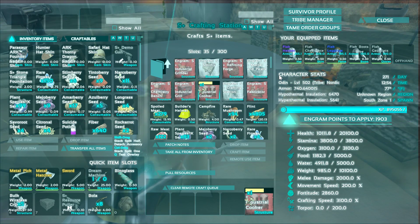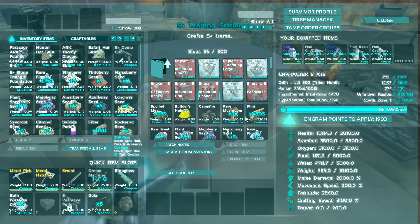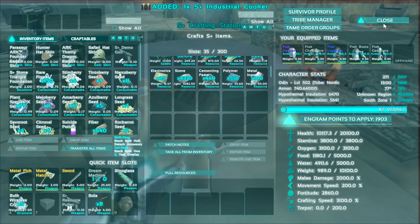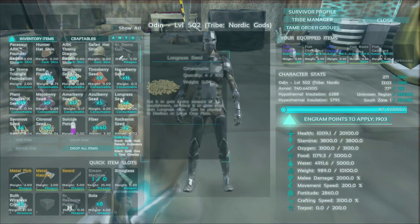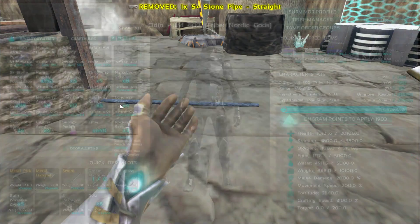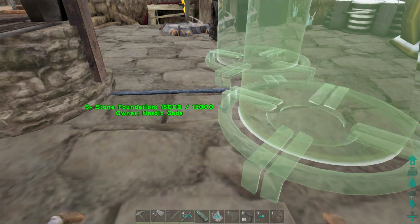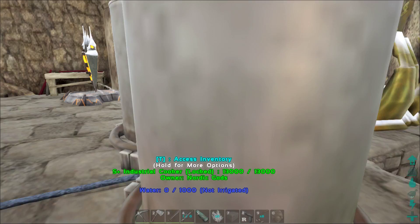We can get the chemistry bench but I don't think we really need it right now — it's a nice thing to have but not one of the biggest things we need right now. Let's see if this works. We take this, put that there, take this, put this right there. Oh man, that's bigger than I thought it would be.